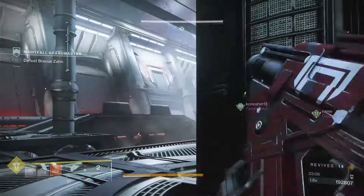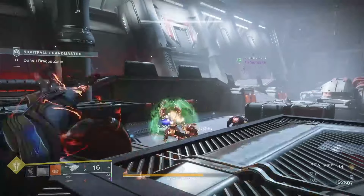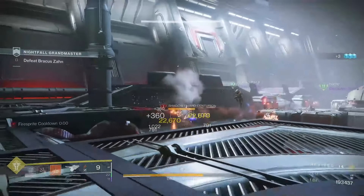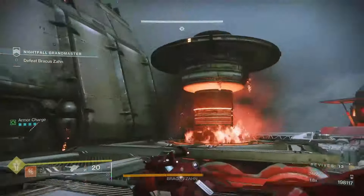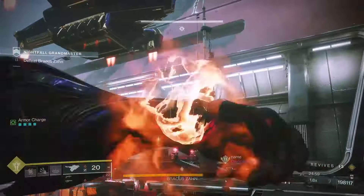Once the turrets are dealt with, shoot up Brockas-on and he'll retreat into his tower. When he goes up, a bunch of Cabal spawn along with one of those Cabal carriers — get rid of the turret on the carrier so it doesn't bother you, as they will one-shot you. Defeat the Cabal with the solar cell and go deposit it, which lowers his tower and makes him available to be damaged.